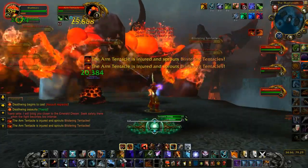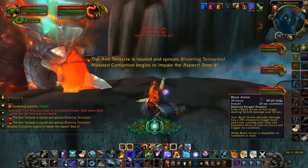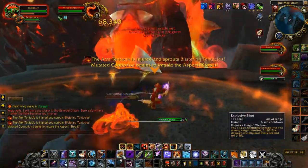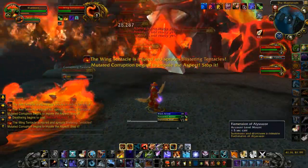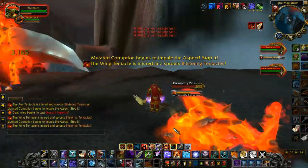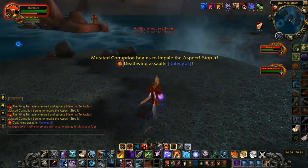The fight before this is Deathwing Spine, which is the one you might have a little bit of difficulty with. I've already made a solo guide on that one if you want to check it out. This fight, Deathwing Madness, is quite easy these days even in heroic mode — all you have to do is hop between each of the platforms, burn down each of the tentacles, and then Deathwing's head will pop down and you just have to burn that down at the end.